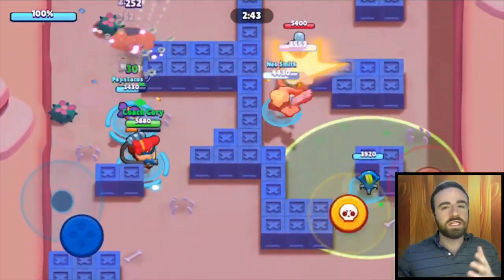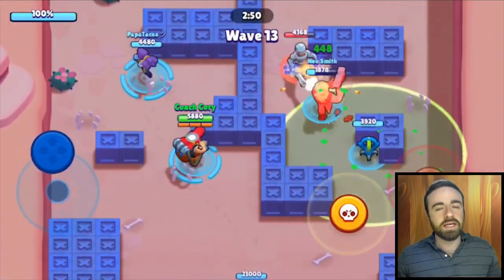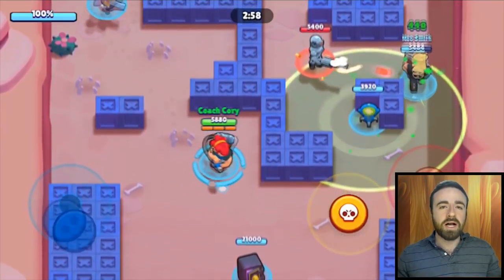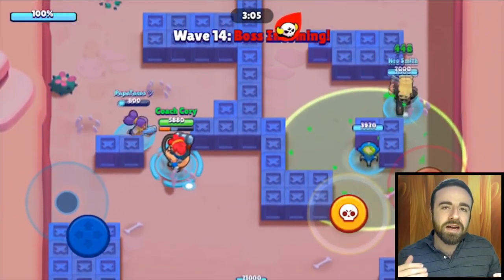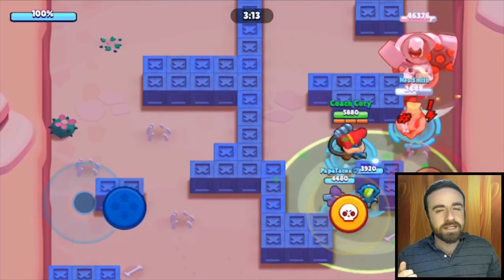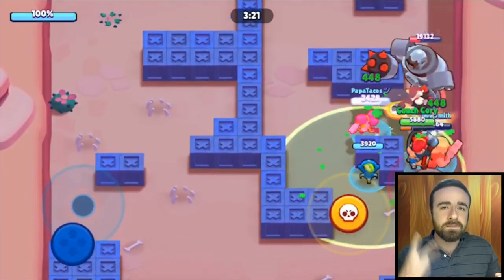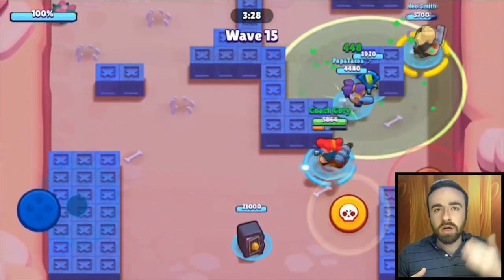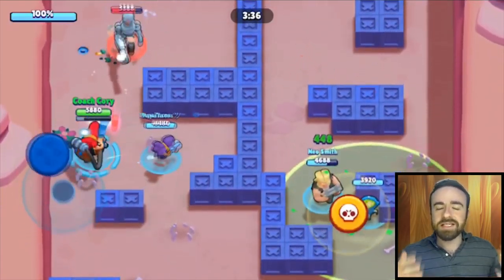That made Robo Rumble a lot harder — not only the extra health, but also the melee robots charging in on you. That really changed what team comps are good. The best team comp used to be Colt, Ricochet, and Barley, but that's no longer the case. We're seeing a lot of different team comps — you might have seen some videos doing a three-melee brawler comp, which works pretty well. I'm going to go over a different team comp today that revolves around two main characters: Pam and Bull. The third slot is either Shelly or Colt, and these changes are really to combat the health increases and the big melee guys charging in.